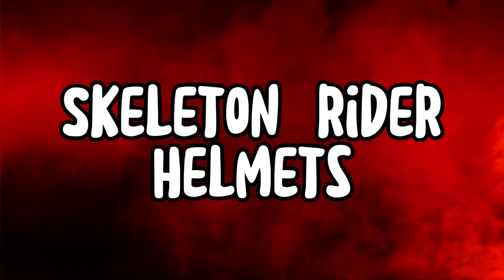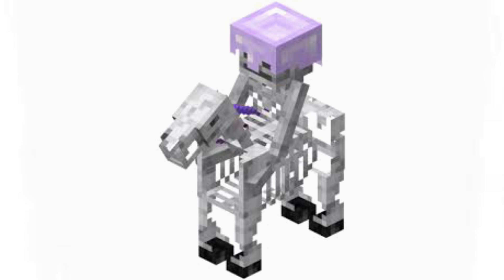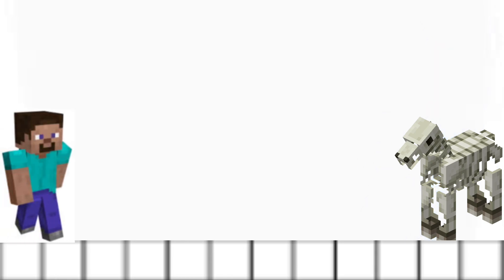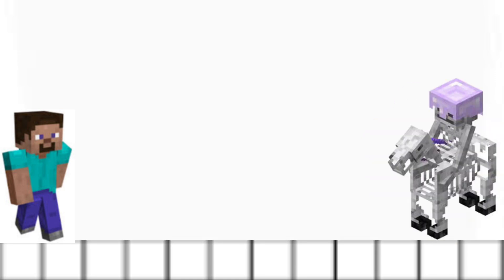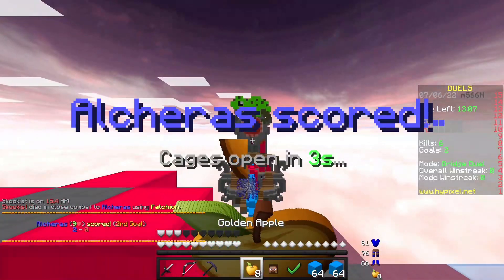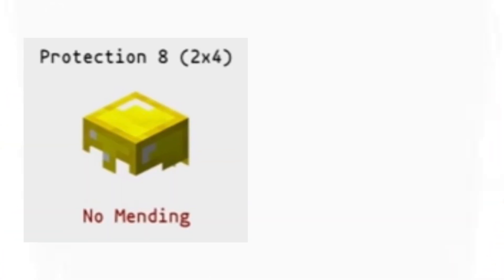Skeleton Rider Helmets. Skeleton Riders are one of the rarest mobs in the game. A skeleton trap horse is a hostile skeleton horse spawned from lightning generated by a thunderstorm. Once a player comes within 10 blocks of the skeleton horse, it will result in a lightning strike that does not start a fire or damage nearby entities. This will cause the skeleton horse to be transformed into a skeleton horseman with either a skeleton, stray, or wither skeleton riding it, and will also spawn 3 additional skeleton horsemen. These mobs have a very low chance of dropping helmets, making them some of the rarest items in the game.